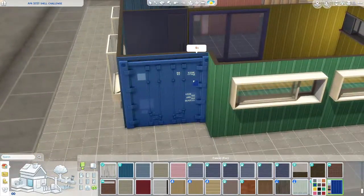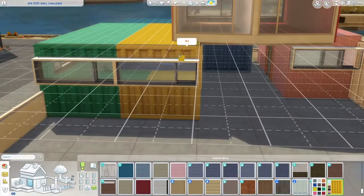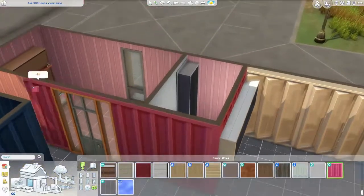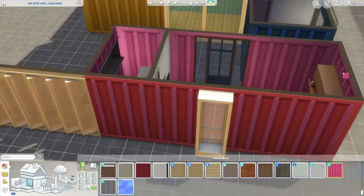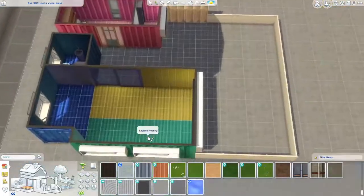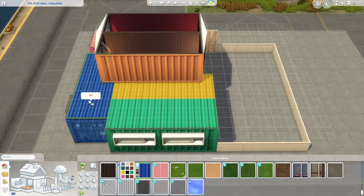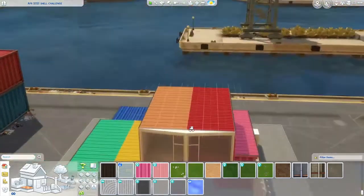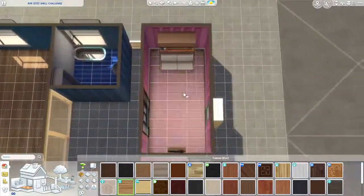My initial idea was that the pink container — the one separate from all the others — is grandma's room. Grandma or grandpa lives with the family and sleeps in that pink container. Then we've got everything you need: two bathrooms, a living room, a kitchen, a dining room, and three bedrooms. You can comfortably fit six Sims here.